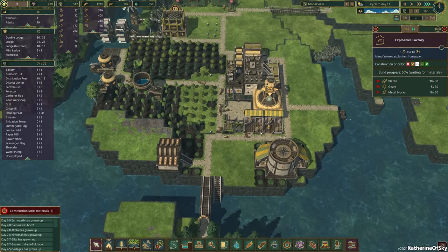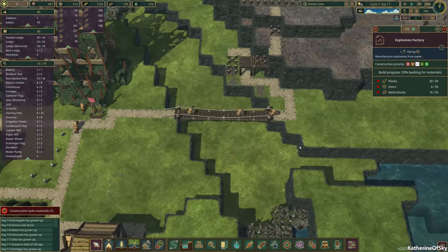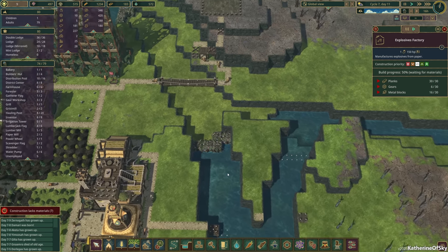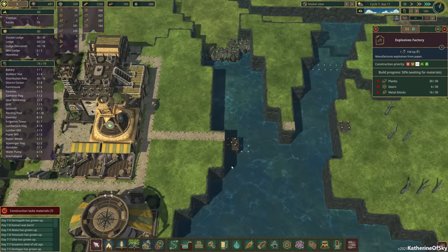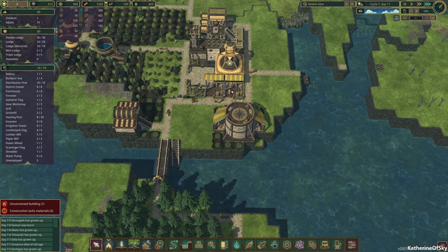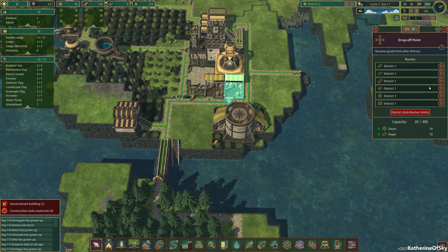With the extra influx of logs, we should be able to make a little bit more progress. Our bridge is done — oh, that's fantastic! I love it, fan-darn-tastic. Now they are making these things — we need planks for those. I guess what we can do is just increase the amount of planks we're sending as well.